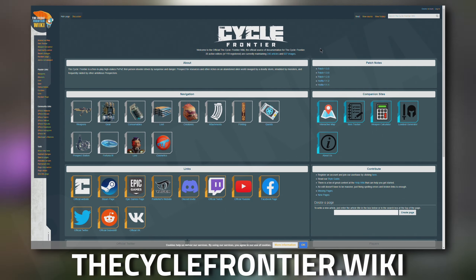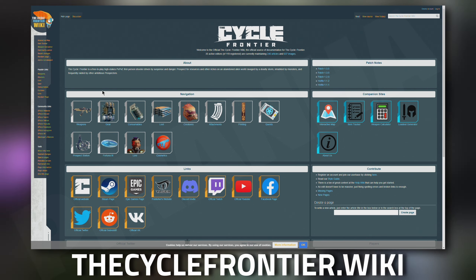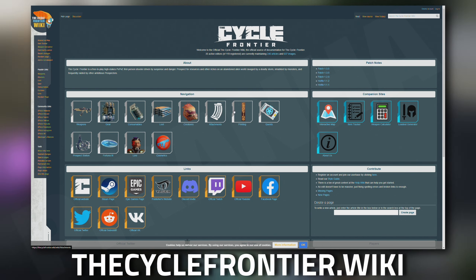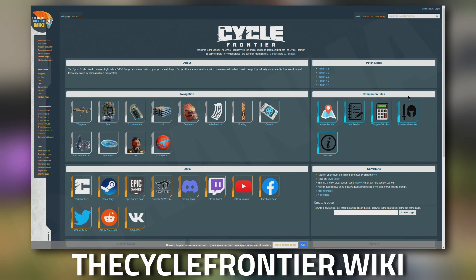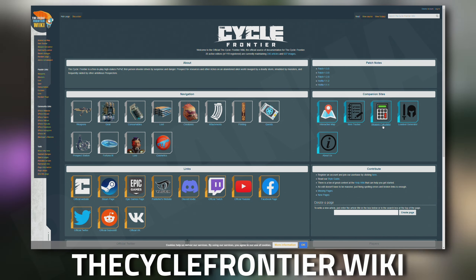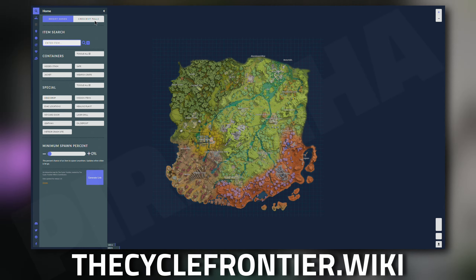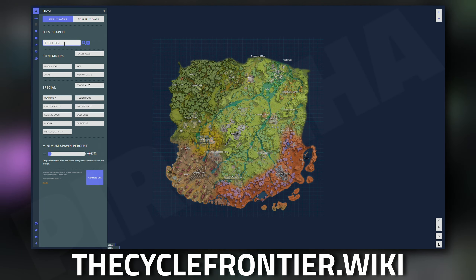Don't forget to check out the official Cycle Frontier wiki. This Wikipedia page has everything for the cycle and is an awesome resource. The companion site has an interactive map, item tracker, weapon calculator, loadout generator, and an app coming soon.